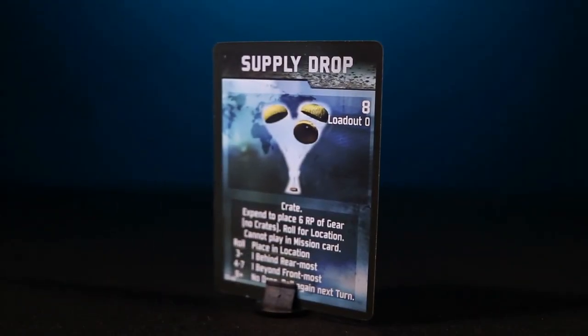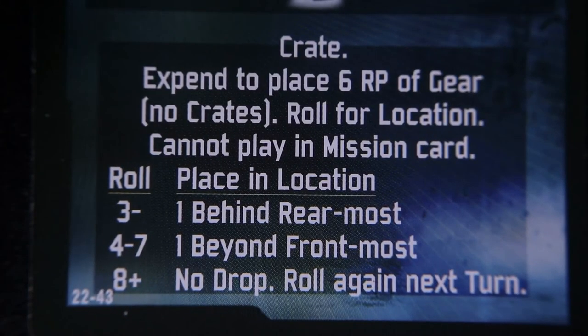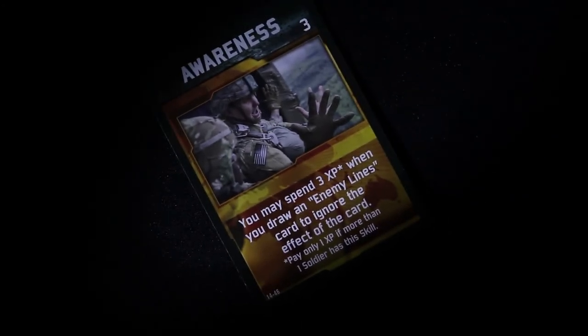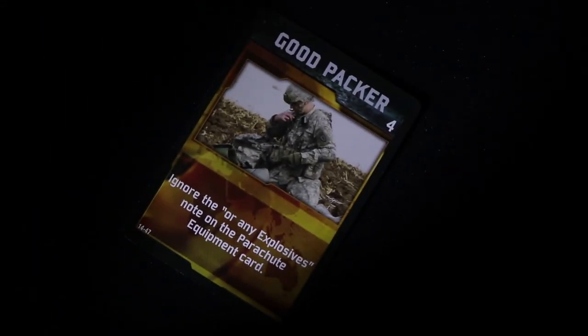The Supply Drop is one of the more interesting pieces of equipment. It provides six resource points worth of gear in a location other than the mission card. However, the chance that you have to roll again can raise the tension level when you need that extra gear. The four skill cards that come with the expansion create even greater immersion. Awareness lets you ignore the effects of enemy line cards, assuming that you spend the required experience points. If you are a good packer, you can put explosives onto your soldier and not have to hope for a supply drop. A smart landing allows you not to draw a landing zone card, or to add three to the movement of every soldier on turn one — your choice.